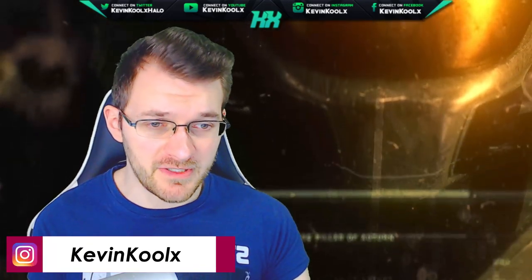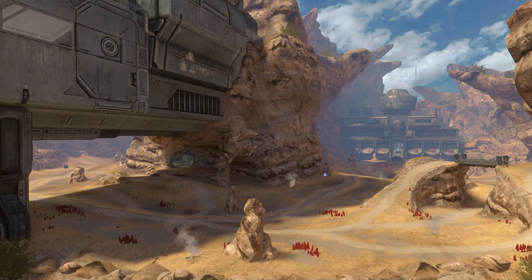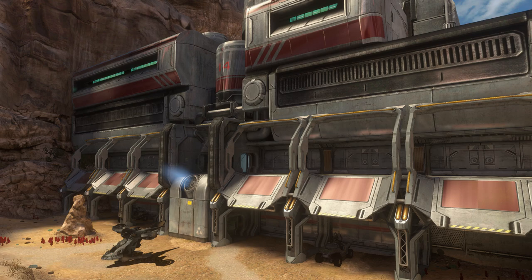The first map we'll review is Diamondback, which is a remake of Avalanche — itself kind of a spiritual remake of Sidewinder from Halo CE. Instead of a snowy environment like Avalanche, they changed it to a more desert kind of environment, but it stays rather faithful to the original.